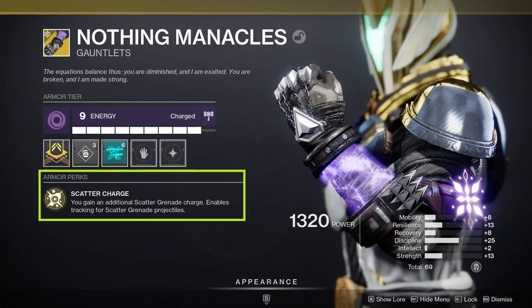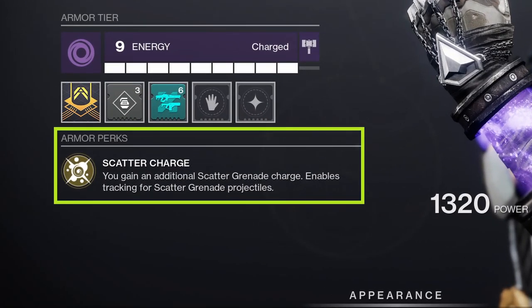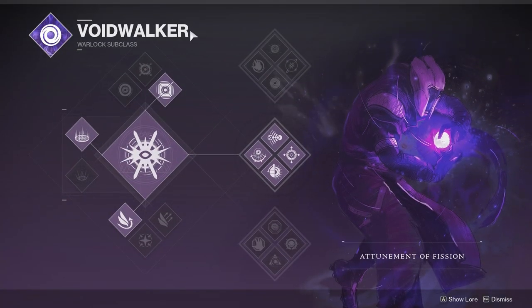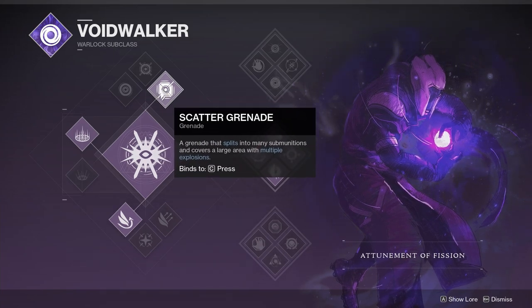Nothing Manacles are Warlock exotic gloves that are now available in Legend and Master tier Lost Sectors. The perk on these exotic gloves is Scatter Charge — you will be able to carry not one but two Scatter Grenades, and this will enable tracking for these Scatter Grenades. So if you want to make any use at all out of this exotic, you do need to be running Voidwalker with Scatter Grenades selected. This is a very specific exotic and is not going to work with any other subclass or grenade type.